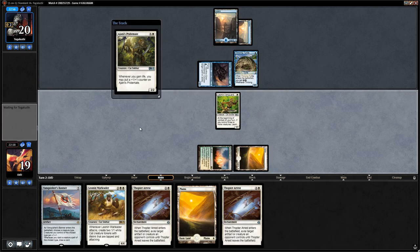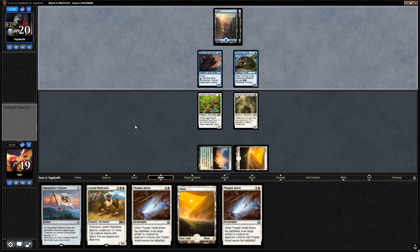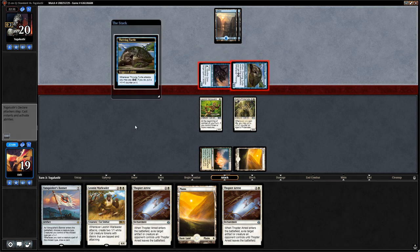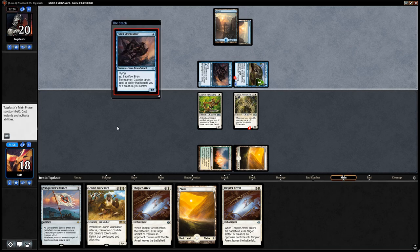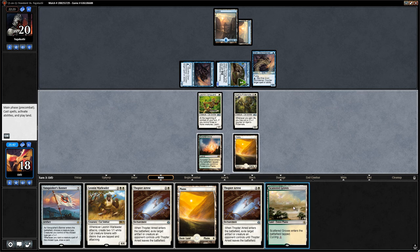We run out Pridemate — no real reason to attack. Next turn we can run out Thopter Arrest. Finding a cheap cat would be ideal since it would trigger Vanguard and put a counter on Pridemate. Both creatures are getting in so we're fine blocking the Turtle. Opponent plays another Stormtamer — they're going all-in. We prefer Scattered Groves into Warleader over Thopter Arrest since Thopter Arrest doesn't do much right now.